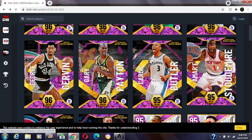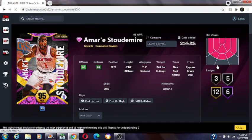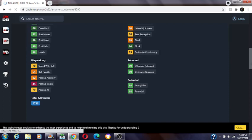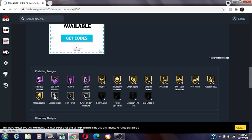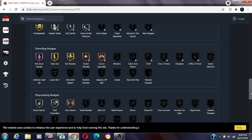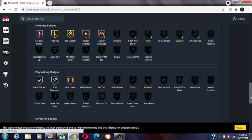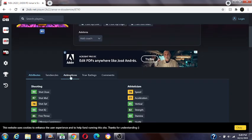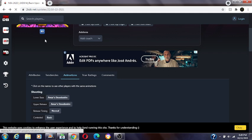The domination reward is Amar'e Stoudemire. 96 offense, 88 defense, three bronzes, five silvers, 12 golds, six Hall of Fames. 76 three-ball, 78 speed, 90 driving dunk, 84 interior, no real perimeter. Four Hall of Fames on finishing: fearless finisher, lob city finisher, rise up, and slurry finisher — plus limitless and posterizer, so he's pretty good. One Hall of Fame on shooting: hot zone hunter — add chef and dead eye. Really has no playmaking. One Hall of Fame on defense: pogo stick — I'd say mediocre on defense. Release is decent, not the best.